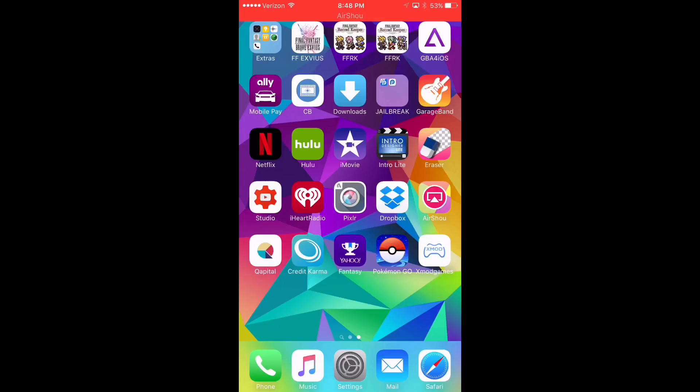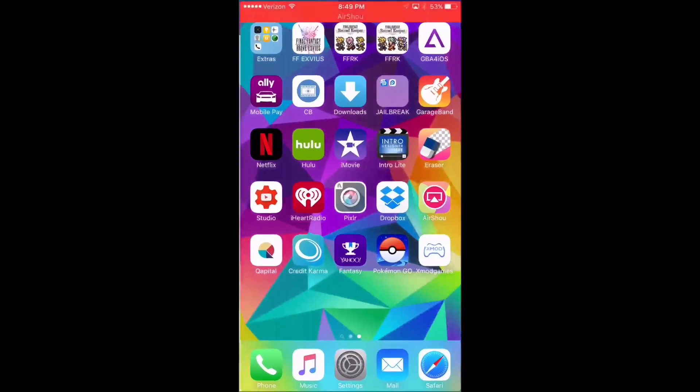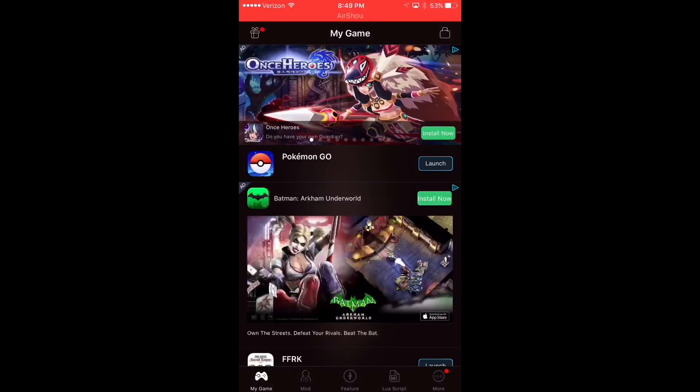I found a tweak. If you've ever heard of Xmod Games — this is only available if you are jailbroken — you can download this application via Cydia and it will speed up the process within your game. What I'm going to do is quit the actual game, load up Xmod, and show you what it does and how to get it.